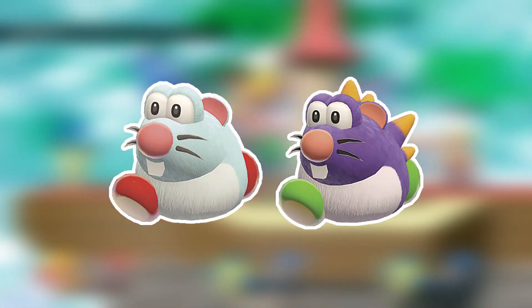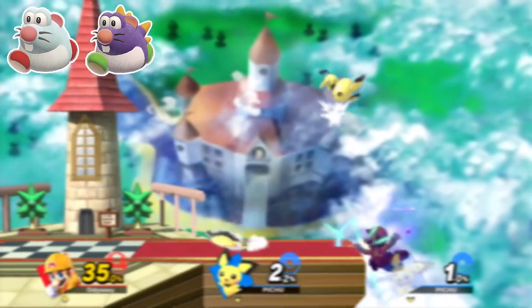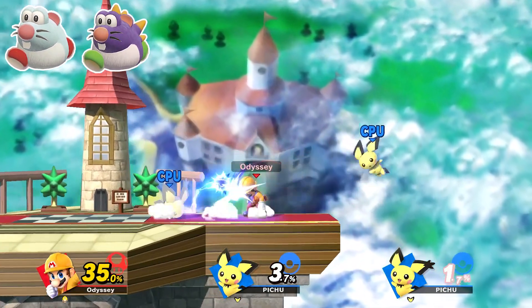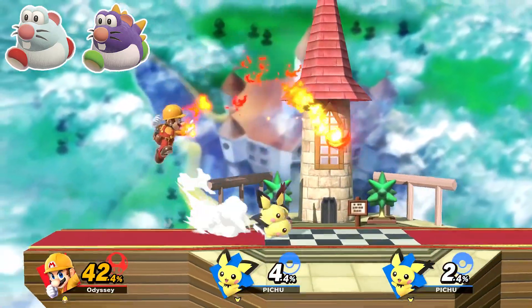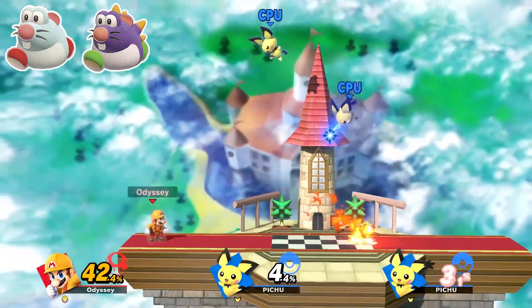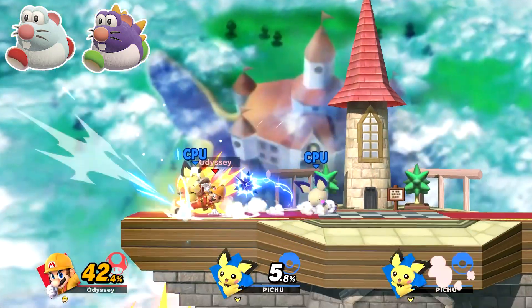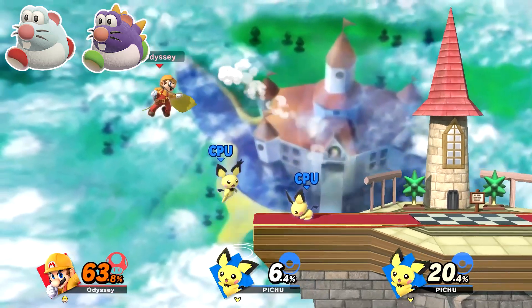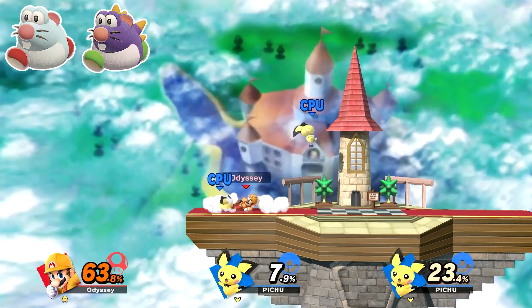I'm honestly way more proud of this next one than I should be. For the Skip Squeak and Spiky Skip Squeak I'd use Pichu, since he's a small rat. What that means is I can have the main Skip Squeak represented by normal Pichu, and the spiky one represented by spiky ear Pichu. I was very happy with how that worked out. Since the Skip Squeak's main gimmick is jumping, the Pichus will spend most of the battle doing just that. The stage would be Omega Peach's Castle, since it reminds me the most of the 3D World Sky theme, and this would be another novice.